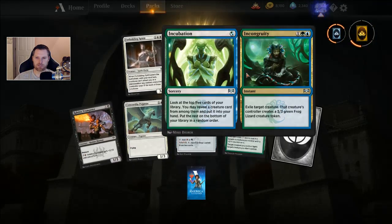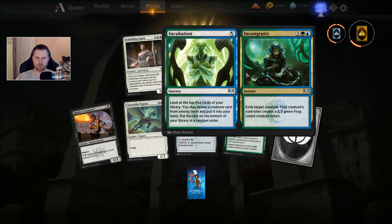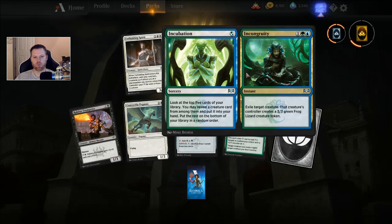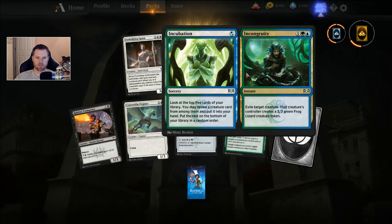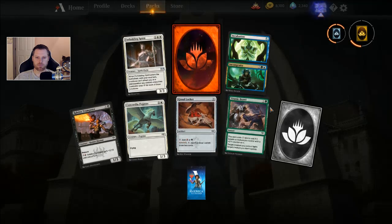Incubation Incongruity — that's nice. You can look at the top five cards of your library, reveal a creature card and put it in your hand, sort of like an Adventurous Impulse. The Incongruity side is kind of weird, but if they have a creature bigger than a 3/3, it's almost worth it — you can turn them into a 3/3 green frog lizard creature token. And it's a Mythic Wild Card. That's good.